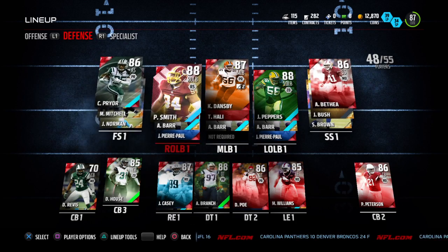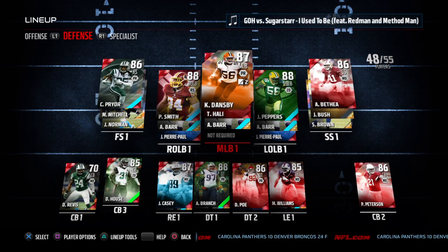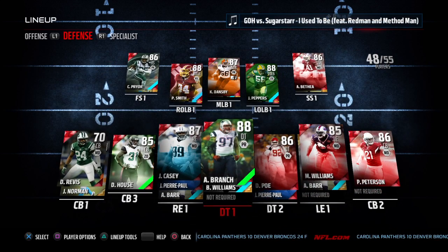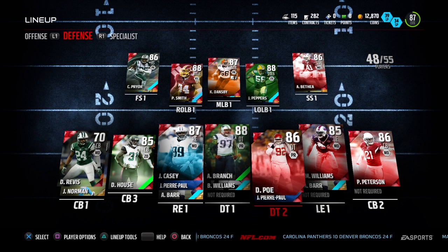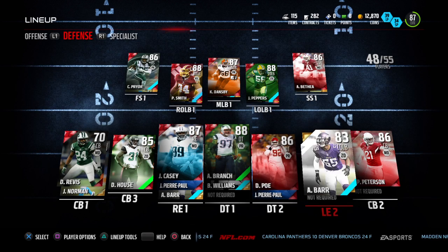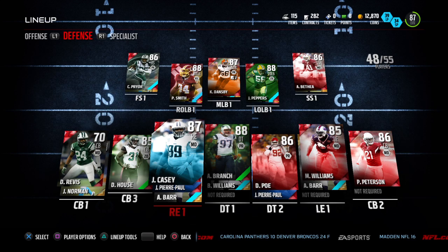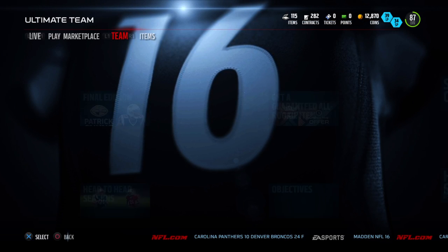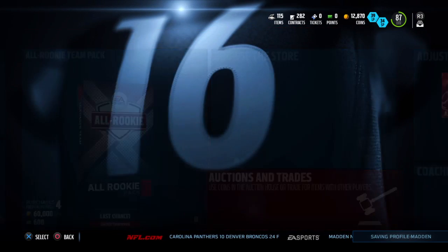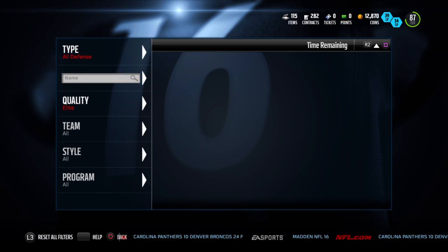These are some pretty good linebackers and safeties. I actually won this auction for like 300 coins per hour. We've got some pretty good players — and this guy is going for cheap too, and he's a very good player. He's already got me like 5 sacks, and I've only played like 3 games.